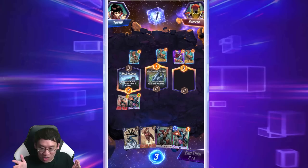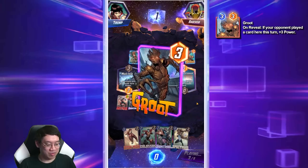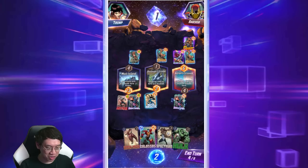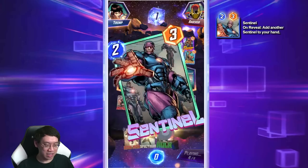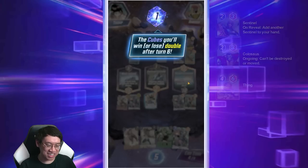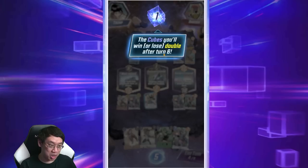I've got Sentinel in my hand, so it's time to crank out some sentinels — Bolivar Trask at your service. If you curve out with Sentinel: turn two Sentinel, turn three a Sentinel plus a one-drop, turn four a Sentinel plus a two-drop. Sentinel really fills out your curve. On turn five, all cards have to be played at a forced location, so I plan to play Iron Man there and finish with a six-drop somewhere.